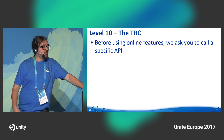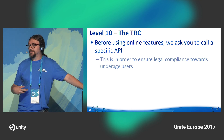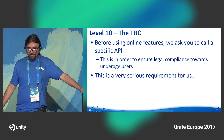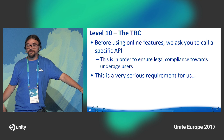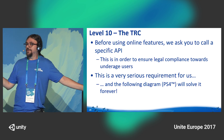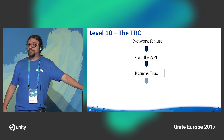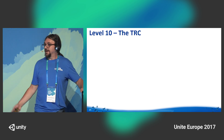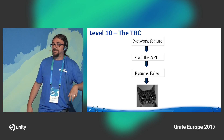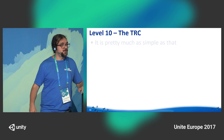The most painful and common issue is: before using any online features, you must call a specific API we provide. This ensures we are legally compliant towards underage users — it involves lawyers, legal requirements, and EU laws. Essentially, when you have a network feature, you call the API. The API returns either true or false. If true, the user can go and play online. If false, you block the user's access to the online part of the game. It sounds extremely easy, but compliance with this rule is one of the biggest problems we currently have.